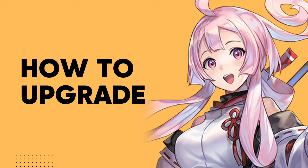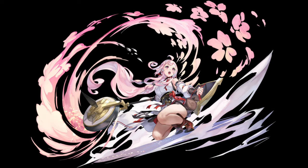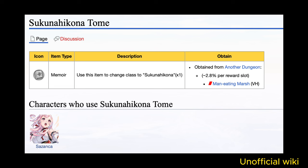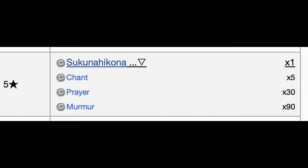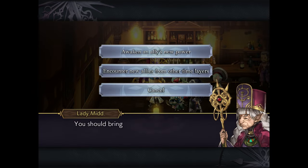If you've got Sazanka's four and a half star version and want to upgrade her to a five star version, you just need one Sukuna Hikona tome, which you can randomly find by completing the Man-Eating Mash Another Dungeon. Trade that in with the rest of the standard upgrade items with the lady at the Time's Forgotten Stop.